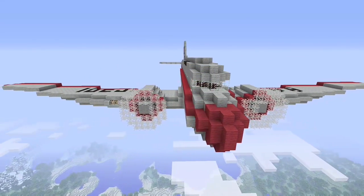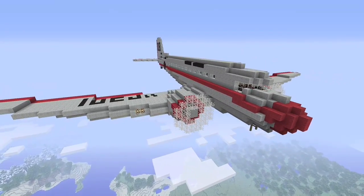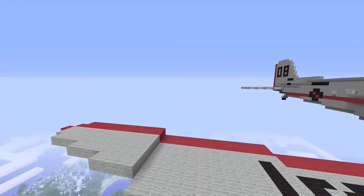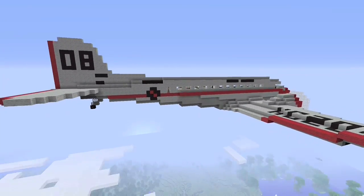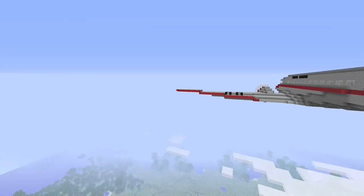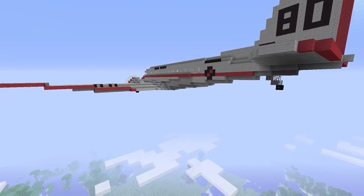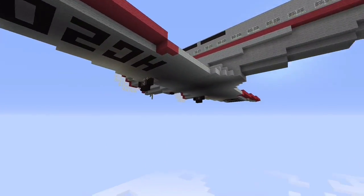I focused on historical accuracy when building this, so it's in a period American Airlines design. Let me do a quick fly around of the whole plane here. And as you can see, the landing gear is up as it's in flight.